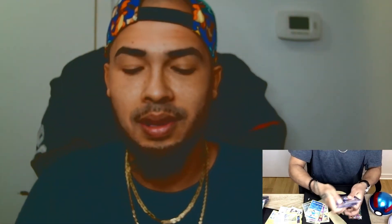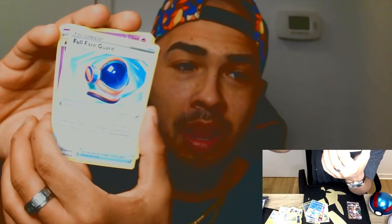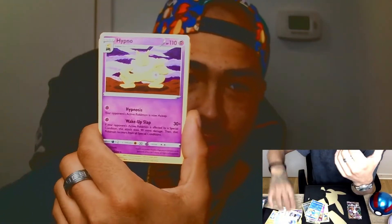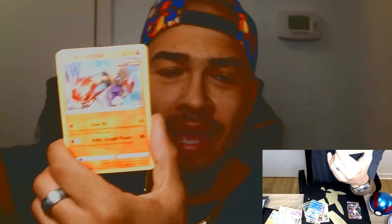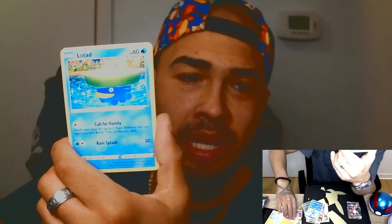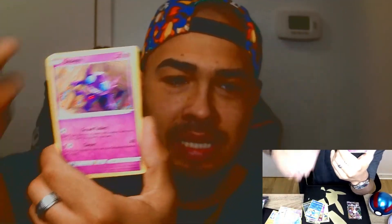Evolving Skies pack five — we got a Full Face Guard, a Hypno, a Vigoroth, a Cutiefly, a Hitmonchan, a Lotad, a Sableye, a Dugtrio, a reverse holo Lotad, and a Shiftry for the rare.